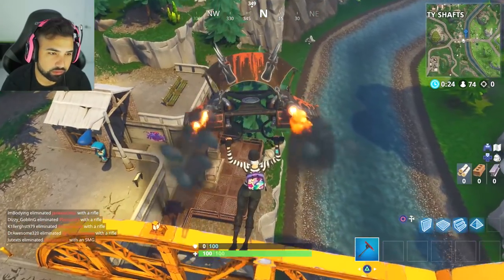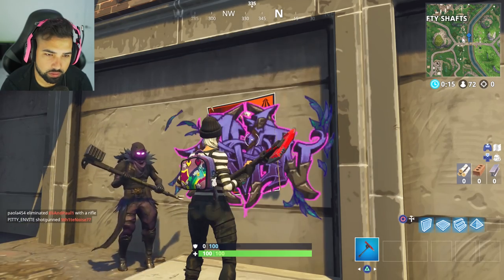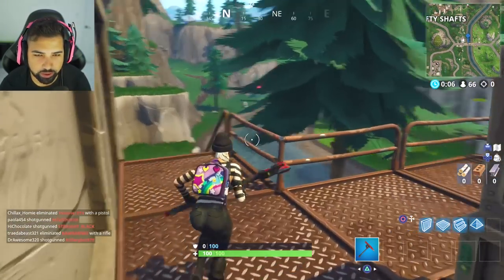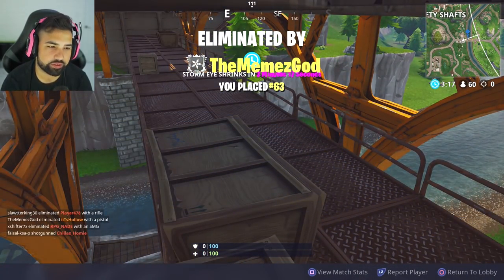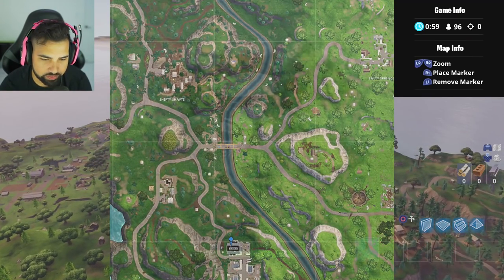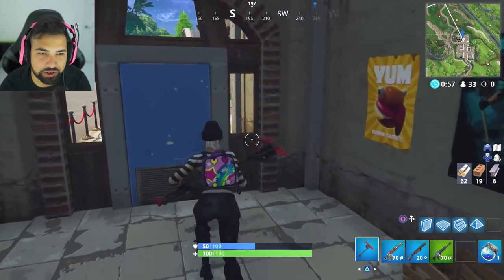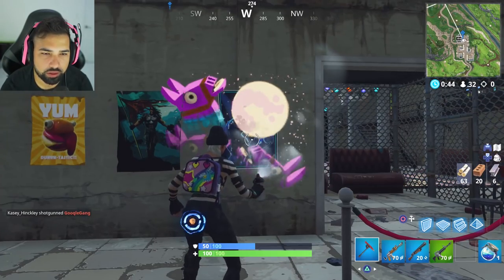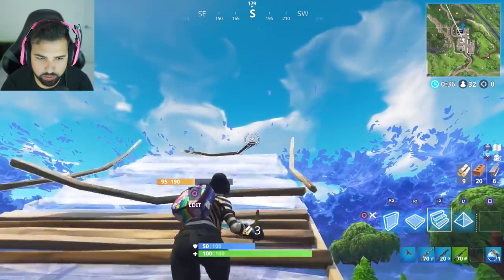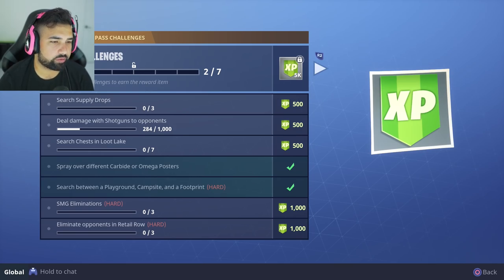That's the poster right there — you see that guy down there? Okay, he's a nice guy, he didn't kill me. Now he's probably going to kill me. Okay, well that works out. I'm a little irritated because it was so close to that bridge. Open up your map, go right here, zoom in — it's going to be in this little area, in the disco ball, the club. Here it is — it's in the freaking entrance. Coming to the club VIP status and you should be all good. That's it — seven out of seven, spray over different Carbide and Omega posters complete!